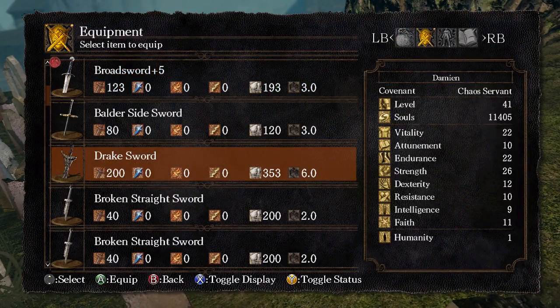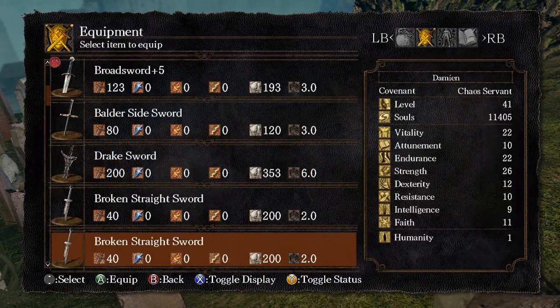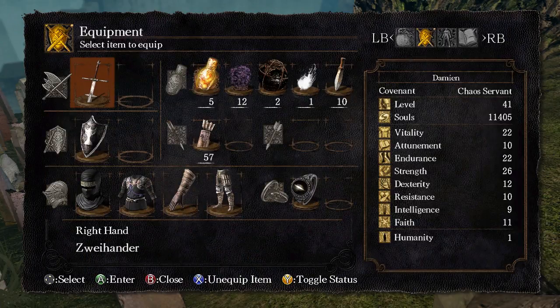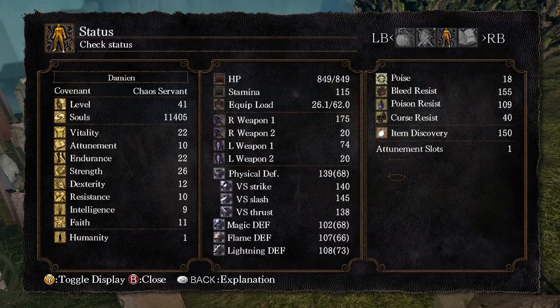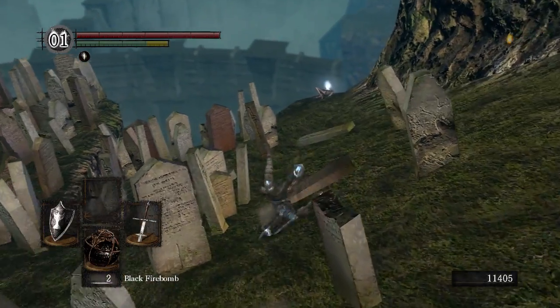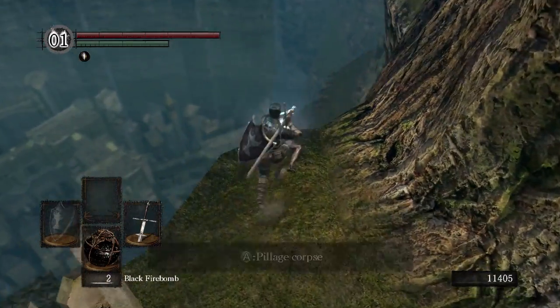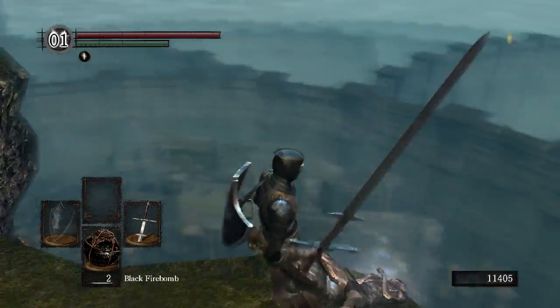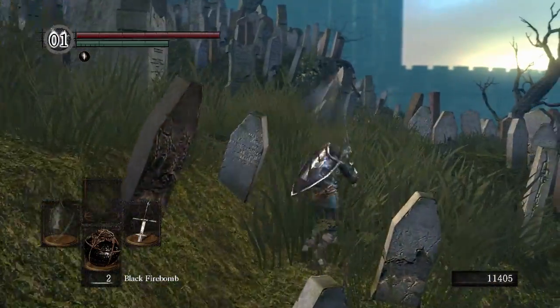I did go and grab the Drake Sword earlier because I'm a noob and I wanted it early game so I could grind through it a lot quicker — honestly I don't have time to be grinding like crazy. Now as you can see, my equipment load is 26.1 out of 62, so that's awesome. At least using this particular armor I can roll normally while using the legendary Zweihander, so there we go — step one done.